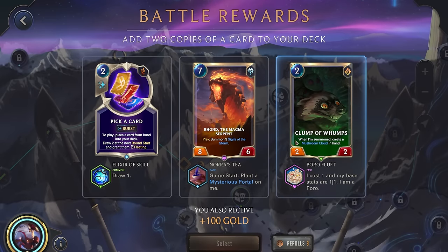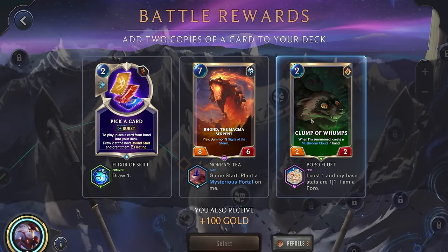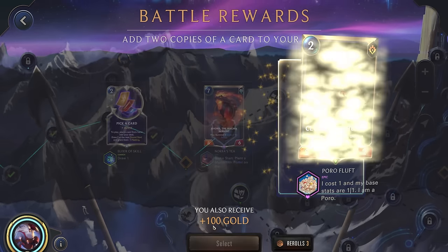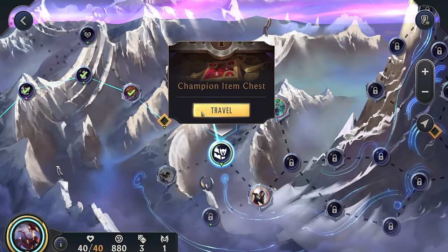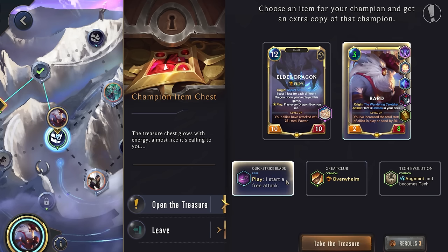So far Bard is feeling so much better. This one's fun but too expensive, so I guess we'll go here. Play, start a free attack — it's gonna be very unlikely that anything is able to kill Bard, so sure, we'll risk it. Hopefully we can get some more items that make him even stronger.